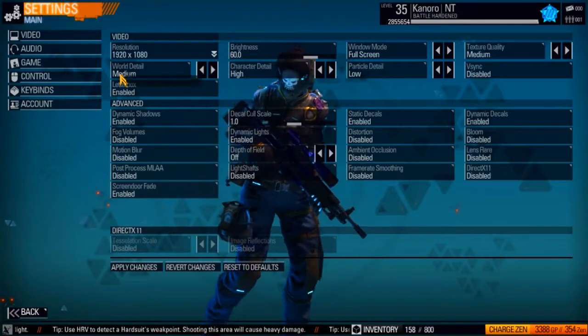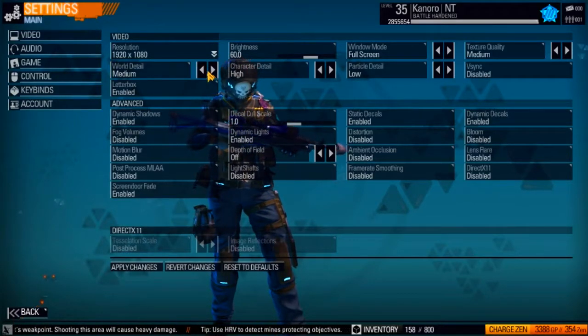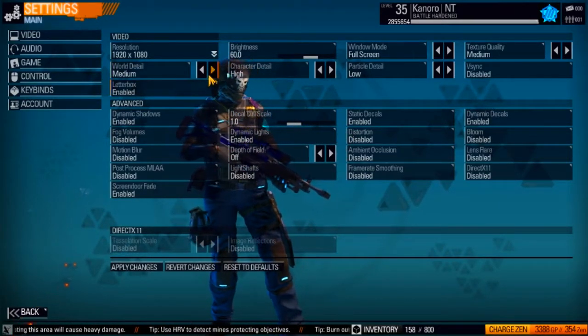Next you want to look at world detail. That's a pretty obvious one — probably one that people automatically adjust from common sense. It's also a pretty big contributor to framerate loss, so you might want to turn that one down as well.